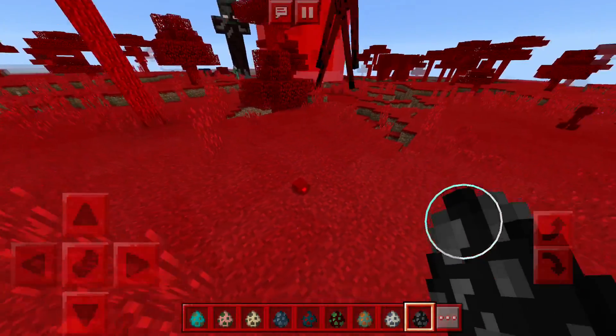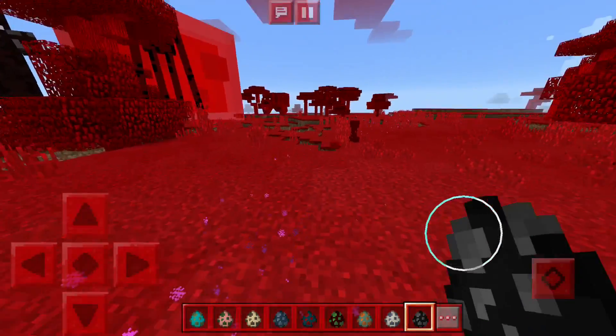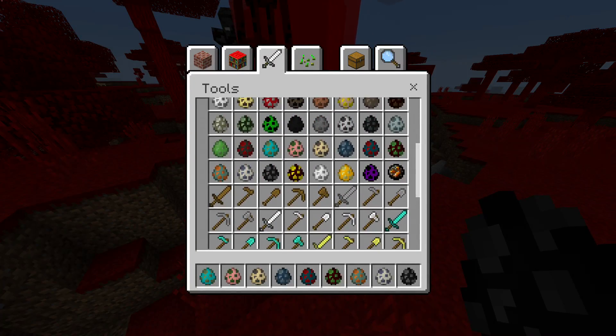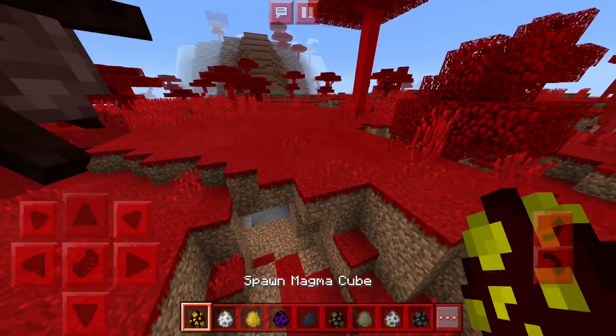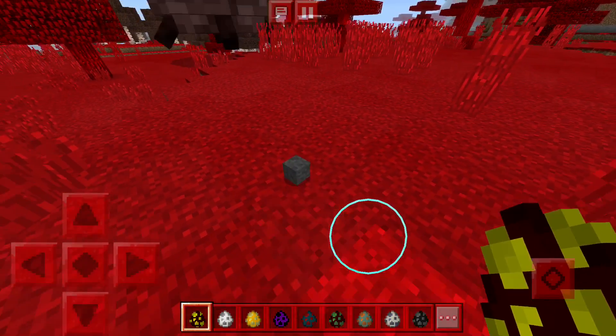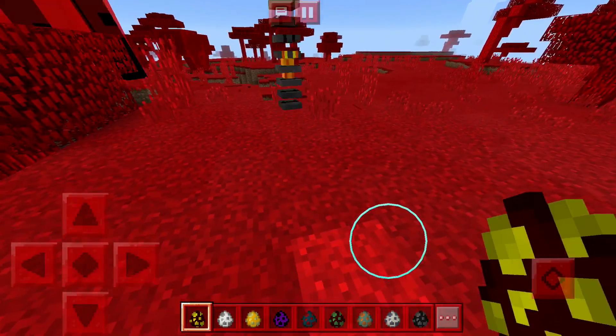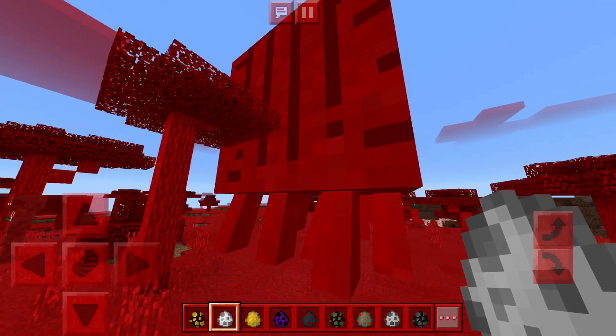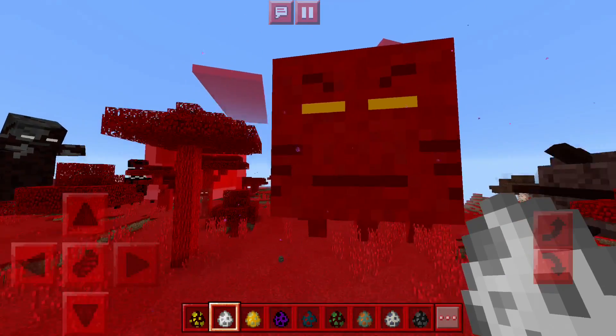The endermite looks regular size except it's just red and it's going to mess you up. There's just so much to this add-on. The magma cube — they just made it smaller and gray with still regular orange eyes. Very small yet I'm guessing very deadly.